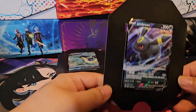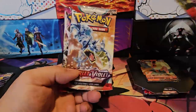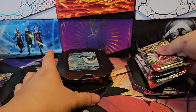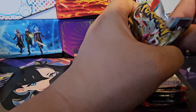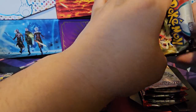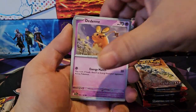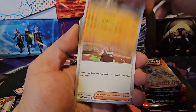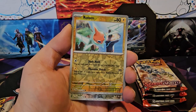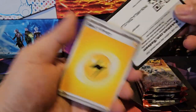To start us off we have Umbreon. Starting with Scarlet Violet pack one. There's still a lot of nice stuff in this set I haven't pulled yet. We got Fideo, Dene, Pineco, Sandaconda, Zangoose, and Cyclizar, basic energy and code card.